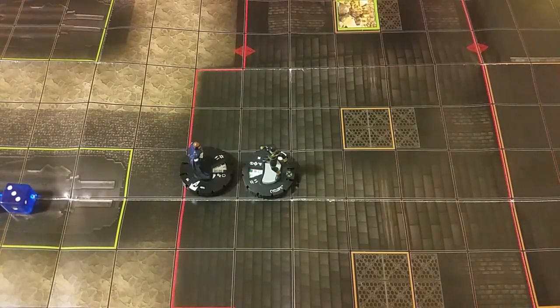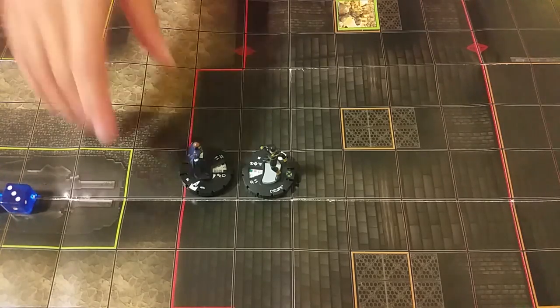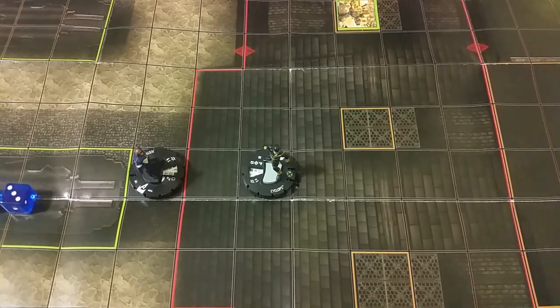The next part concerns knockback and characters that are flyers or elevated. Because a character flies, if they're being knocked back off elevated terrain, they don't actually take the knockback damage for it. Only characters without the flight symbol will take that extra knockback damage for being thrown off a building.